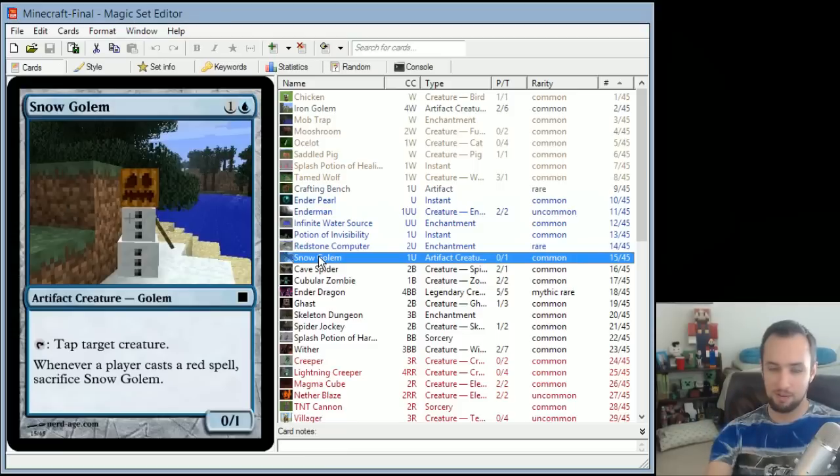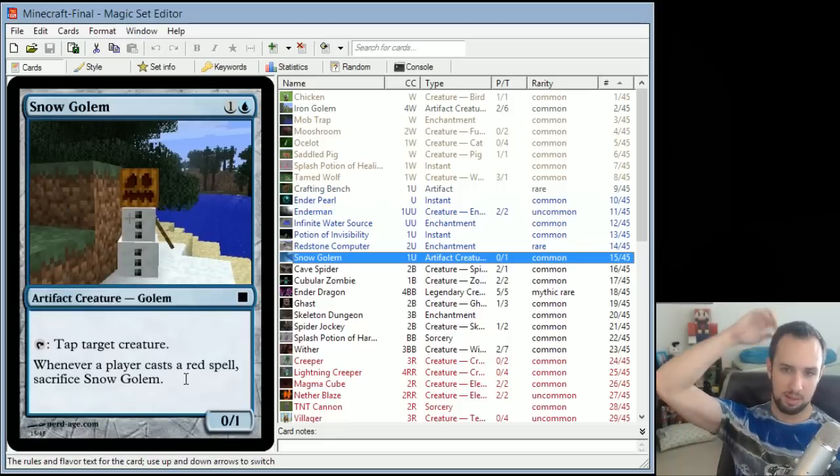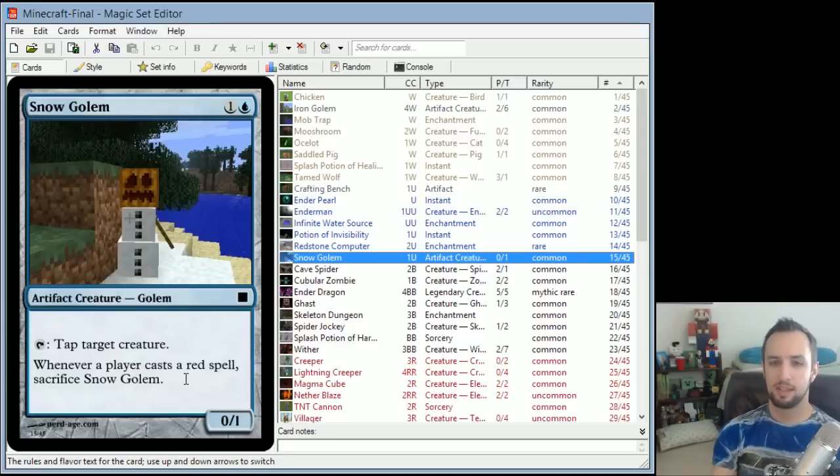Snow Golem is an artifact because you have to craft it from snow and a pumpkin head. It mimics the fact that a Snow Golem throws snowballs at its target and incapacitates it — you keep throwing snowballs to tap target creatures. Whenever a player casts a red spell, sacrifice Snow Golem, because if it's in a desert biome or gets lit on fire, it dies really fast. It's also only got 1 toughness — they're really fragile.